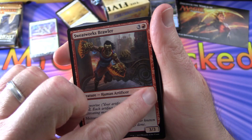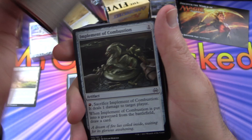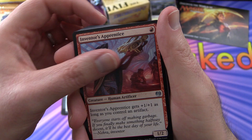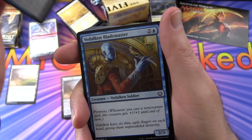Now we're getting into the actual semi-randomized cards. Looking at rarity — a plain black set symbol indicates a common. Commons here include Sweatworks Brawler, Fireforge's Puzzleknot, Embraal Gear-Smasher, Implement of Combustion, and Welder Automaton. Moving on to uncommons — with a silver set symbol — we have Watchers of the Dead, Inventor's Apprentice, Enraged Giant, Snarethopter, and Servo Schematic.